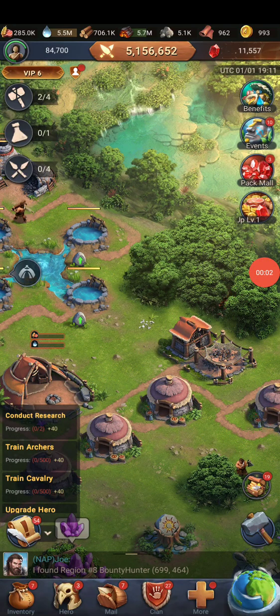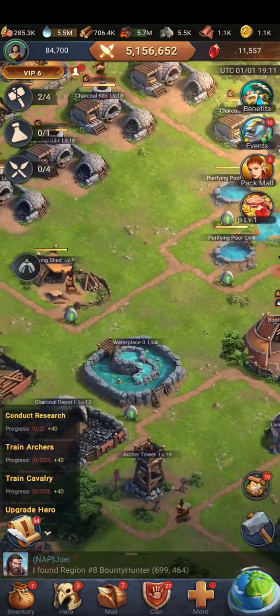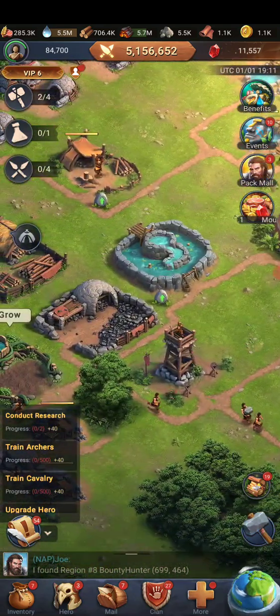Welcome to another edition of The Strategist. In this video, I'm going to discuss how the ultimate defense works — all the components that make up a good defense. The very first thing is your archer towers.